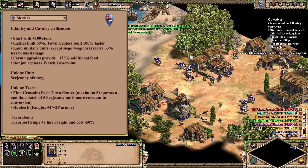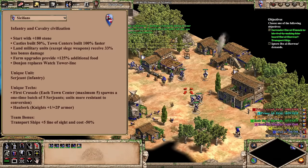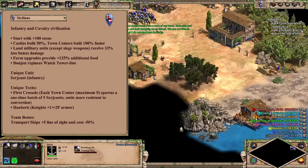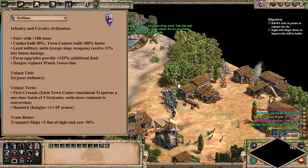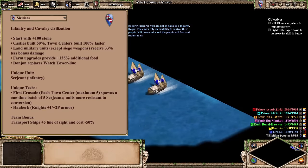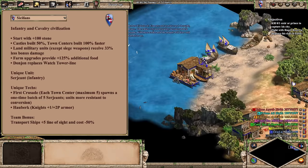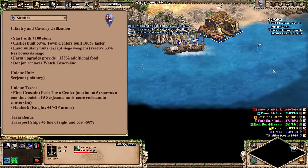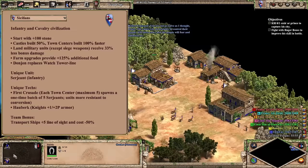This infantry and cavalry civilization comes from the Lords of the West DLC, and has unfortunately been something of a problem child at all levels of play for most of its history. Sicilians begin the Dark Age quite normally, but once Feudal Age comes in, your options already open up. The Donjon is the Sicilian unique building, serving as an extra strong and expensive tower that can be built by, as well as train, their Sergeant unique unit. This makes Sicilians the only civ that can create their castle unique unit in the Feudal Age, and opens up for some interesting plays.